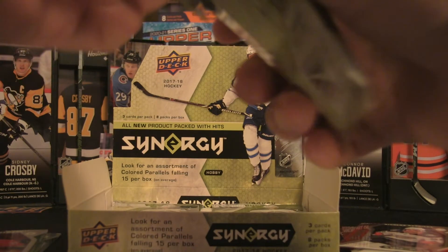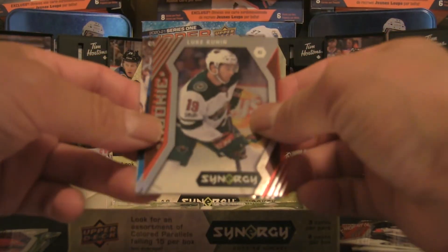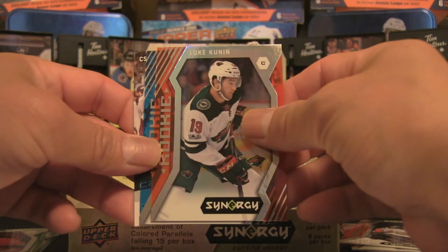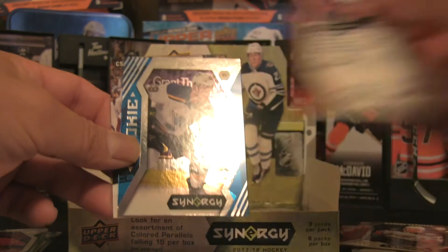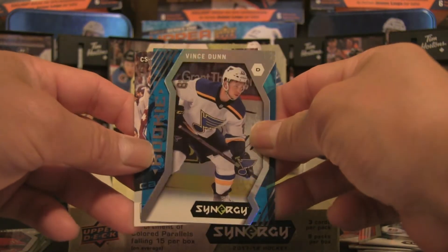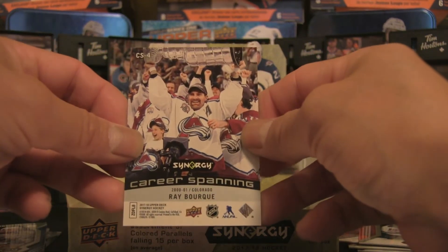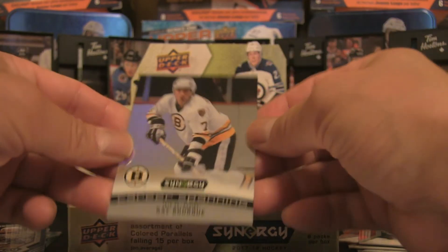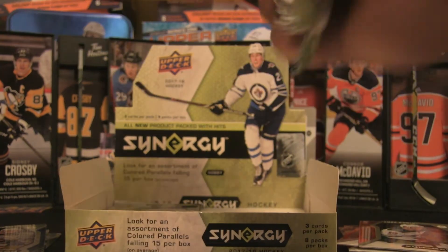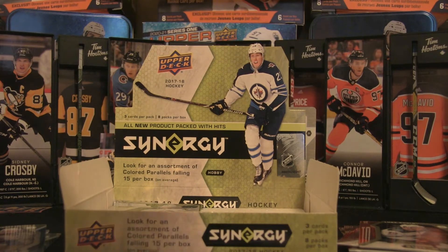Three packs to go — fingers crossed for a bigger hit. Pack six gives us Luke Kunin, a rookie card — not a bounty. We also have another Vince Dunn rookie card, this one a blue parallel variety. And a career-spanning Ray Bourque — pretty cool legends card. Two packs to go and then we'll do a recap.